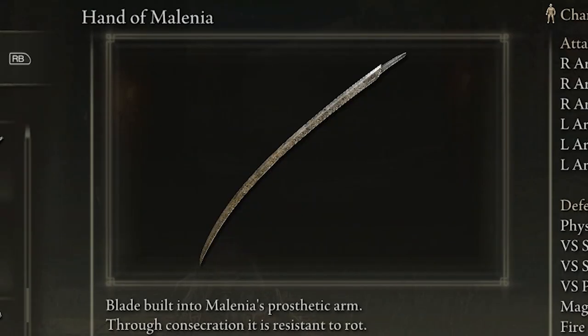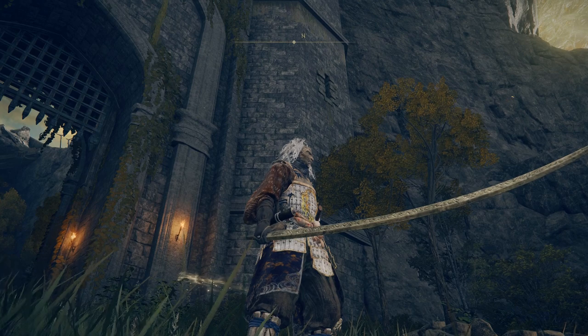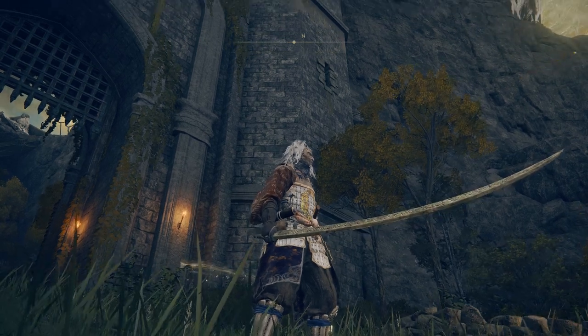The Hand of Malenia scales primarily with strength and dexterity, and is a good weapon for samurai builds and bleed builds. The description says it's a blade built into Malenia's prosthetic arm — through concentration, it is resistant to rot. Malenia's war prosthesis symbolizes her victories; some claim to have seen wings when the weapon was raised aloft — wings of fierce determination that have never known defeat.